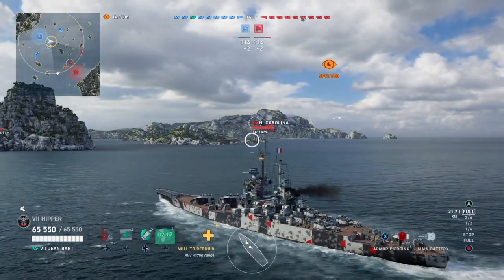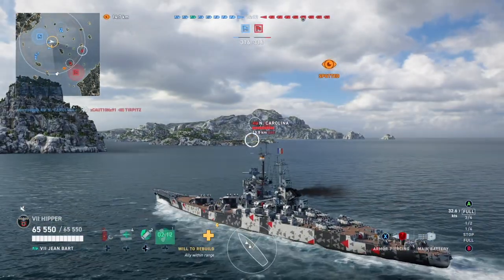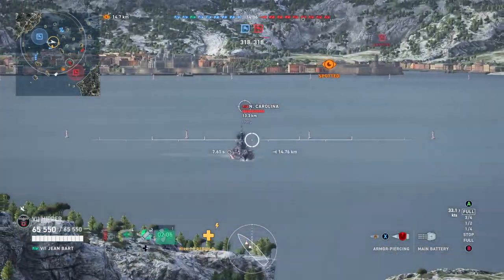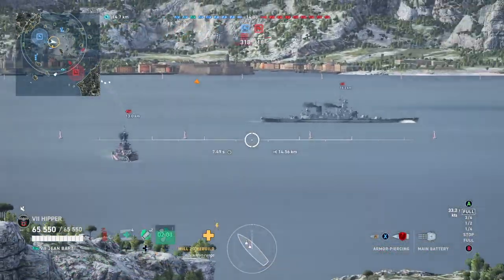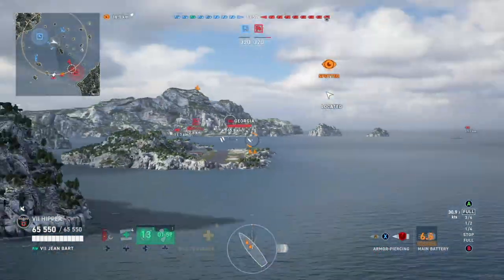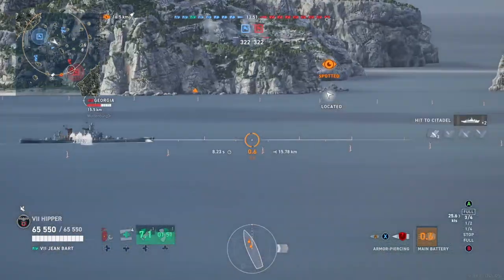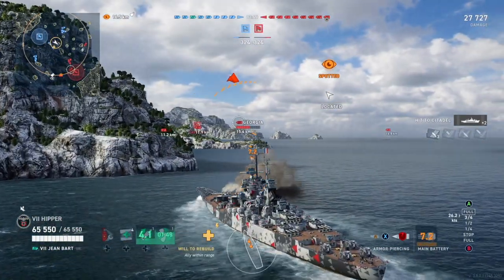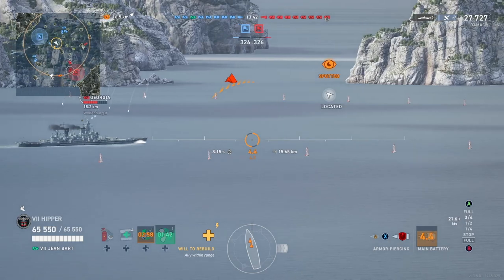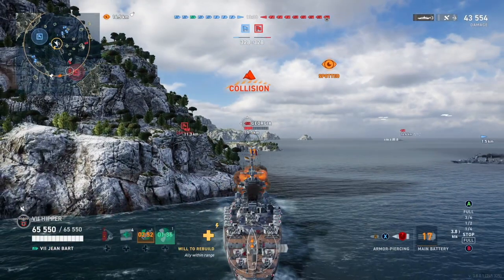I don't shoot at the first target that pops up because this guy is bow-on — that would be a waste, maybe 500 damage, and I'd just give away my position. Instead I'm waiting, and I get this Georgia here broadside — that's what we like to see. I finish my positioning and get two citadels on that guy: 27,000 damage instead of maybe 500-800. We get another citadel there, so we're at 43,000 damage with about a minute played.